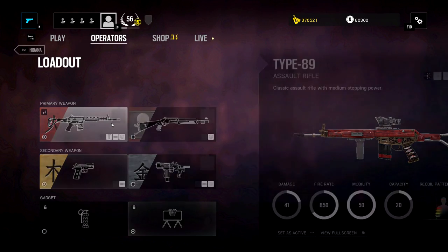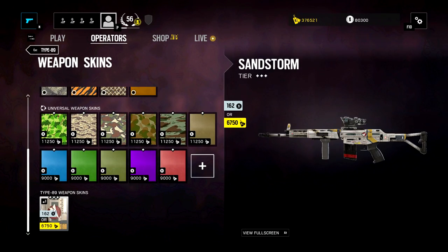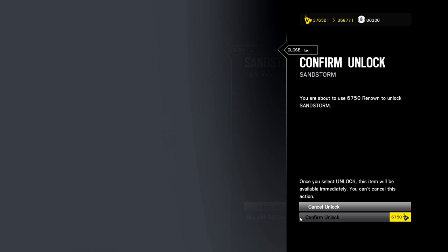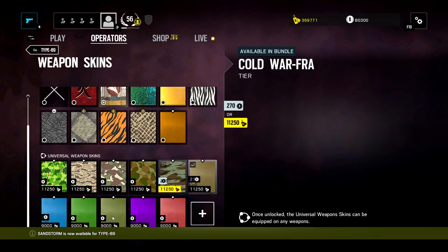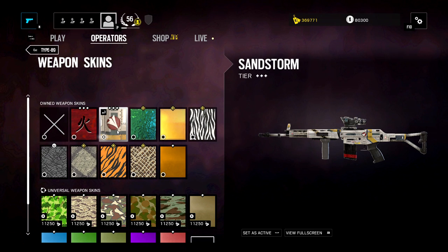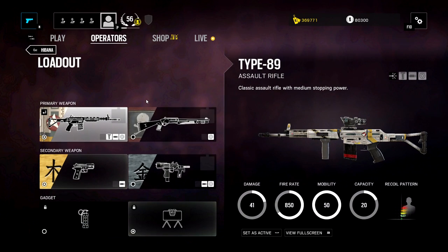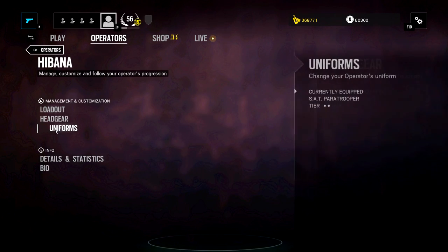And then the red skin for the Type 89 is pretty legit — the Ka. That looks like a Gundam almost. Let's grab that one. That skin looks like Mobile Suit Gundam, like the actual skin for it, or an airplane or something like that. That's the first thing that came to my mind — whatever, I'm weird. So you got all the little weapon skins for the new operators. They're quite cool.